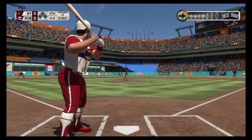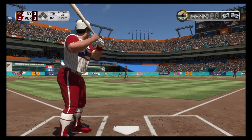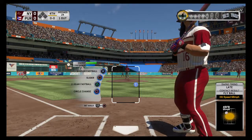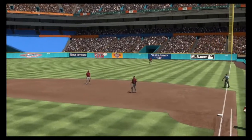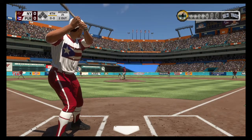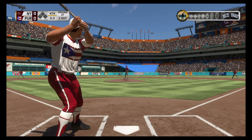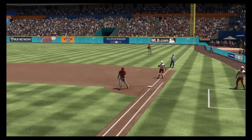Steve Garvey steps in — got him to reach out of the zone, strike one. I like the aggressiveness early in the count but there will come a time you have to be patient — make him work. Encarnacion gets it for the first out. Joel Ortiz — popped up, Encarnacion there for out number two. Harmon Killebrew digs in — first pitch chopped foul at home plate, strike one. Called strike at the letters — 0-2. See what happens when you work fast and stay aggressive: two quick outs and now 0-2 on this hitter. Throw to Encarnacion at first ends the inning.